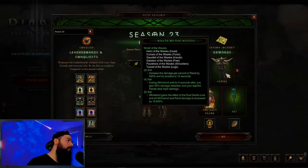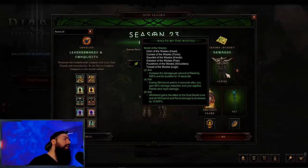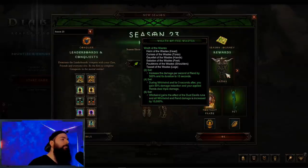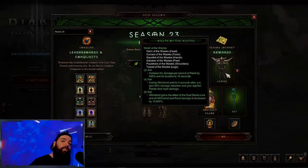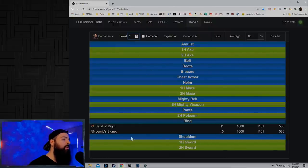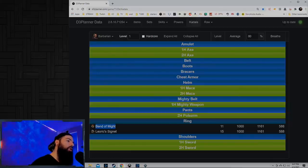For Barbarian you guys get the Wrath of the Waste set. Don't underestimate that two-piece bonus — Rend with the two-piece will pretty much destroy everything early game. All you have to do is rend mobs and they get completely destroyed with that 500% multiplier, making your GR20 clear easy and your introduction to T7 easy. You can get Band of Might at level one from the vendor if you re-roll blood shards early. If you make a level one Barbarian there are only two possible rings, so you have a very high chance to get Band of Might, which will cover your survivability all the way to GR100.